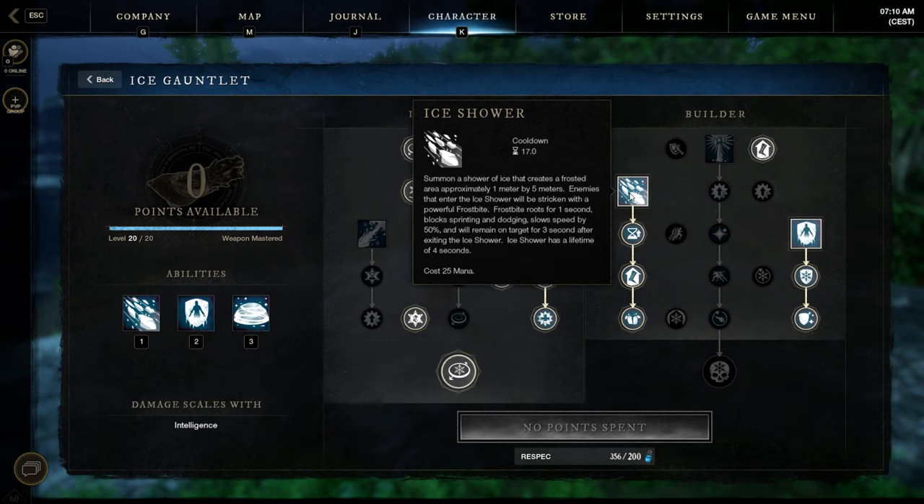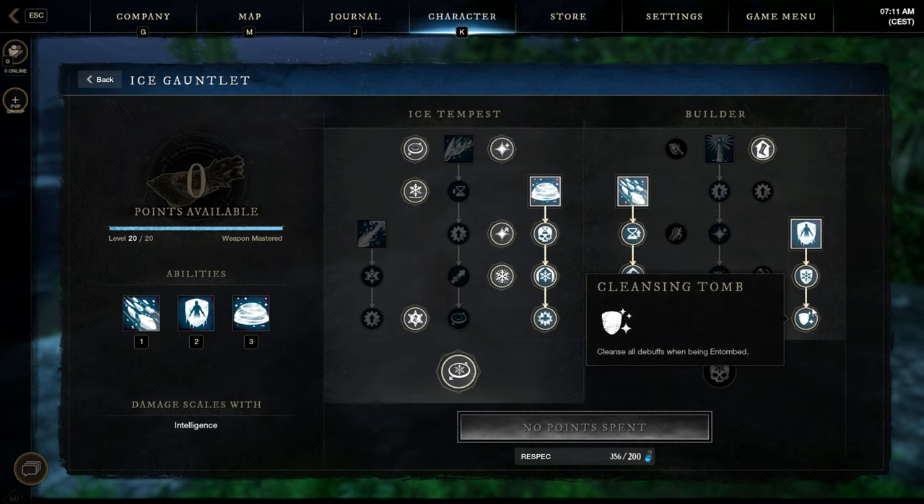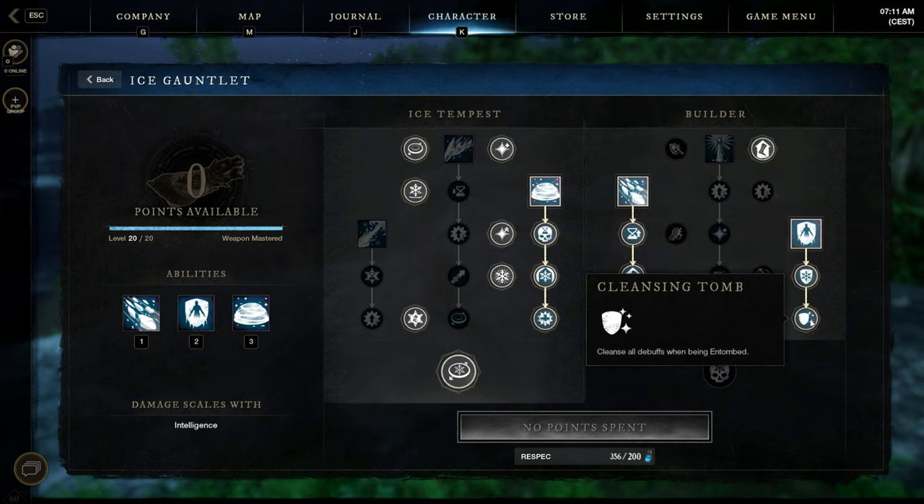The next active skill is Ice Shower — it's a root ability. It does slow damage, but most importantly it roots. If you're in trouble, I always place it behind me so enemies are stuck for about 4 seconds. They can only escape it with a gap closer like Burnout from the fire staff or a charge gap closer from the great axe. The last active is Entombed — one of the strongest defensive skills. It gives you almost immortality for 10 seconds, you still regen mana and HP in there, it deals a good amount of AoE damage if you press left mouse button, and it cleanses all debuffs.